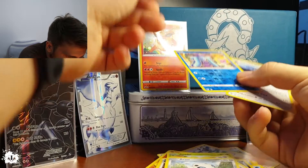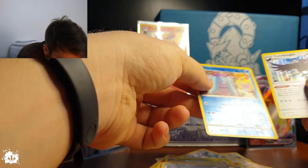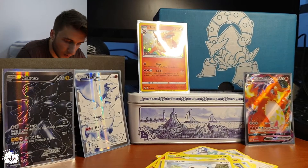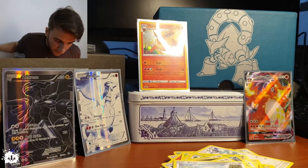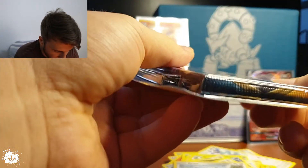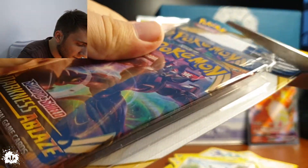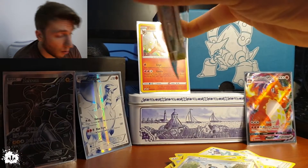The holiness is just as hollow as it gets — you can see that. Murkrow — I cannot say this Pokémon's name no matter what. Five packs in, we got a reverse holo. This is a Darkness of Ablaze pack — snip, snip. There you go.